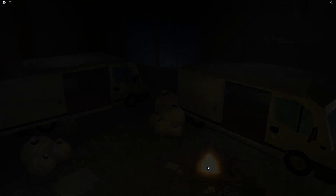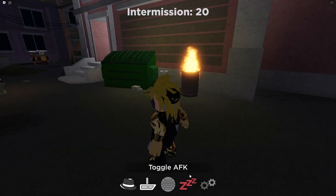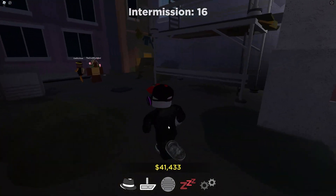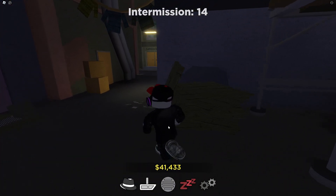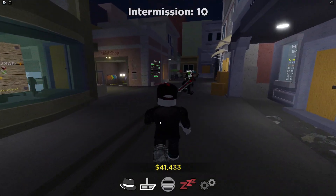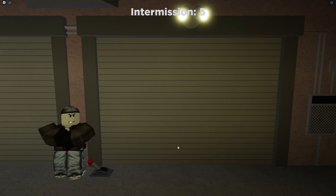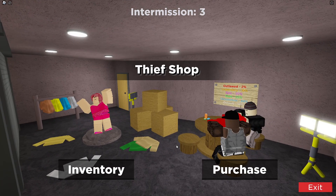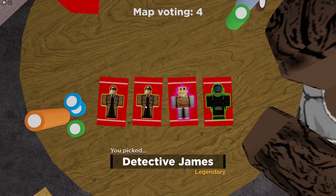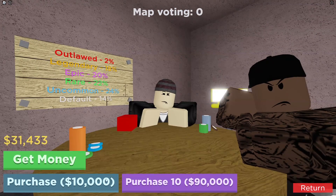I made twelve thousand dollars — what the heck! We have forty thousand dollars total. We absolutely crushed that round. We got twenty thousand for completing a streak of five. Now let's go to the thief shop and buy some thieves. We're gonna get four cards to choose from — and I got a legendary: Detective James, legendary! Let's do another one here.